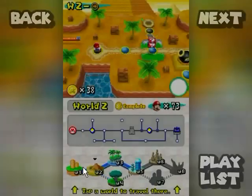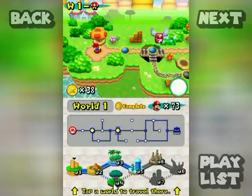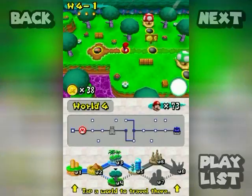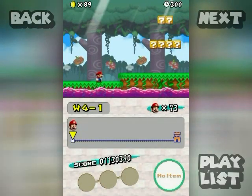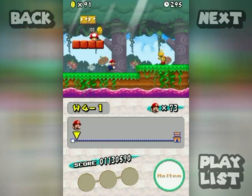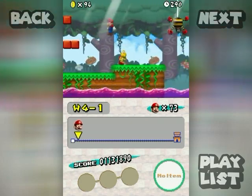So that means the first three worlds are now complete. Aren't they beautiful? They're beautiful. Alright, let's start World 4 now — the secret world that branched off from World 2. 4-1. We are in the poison jungle.